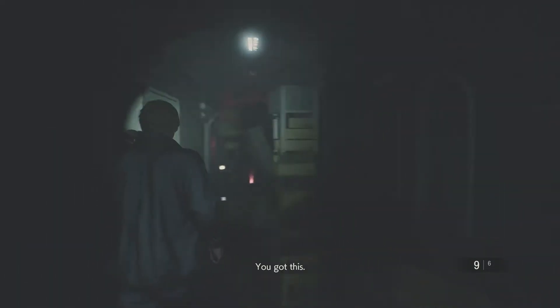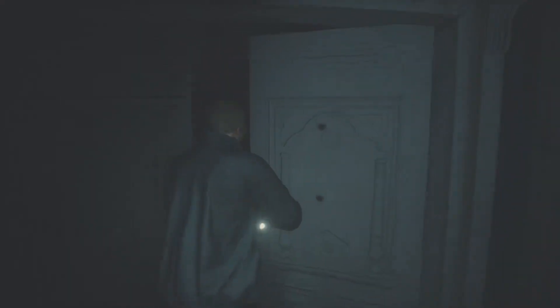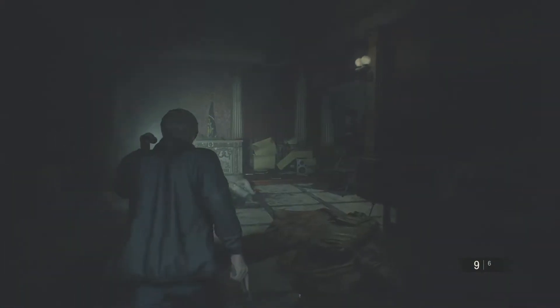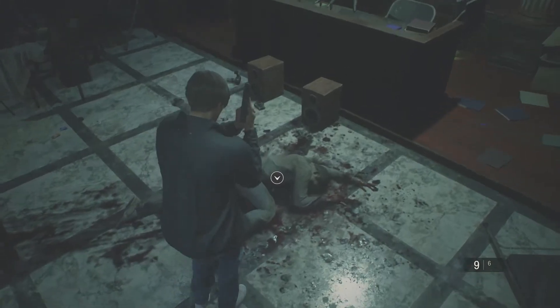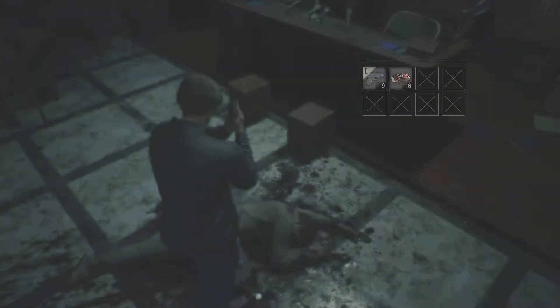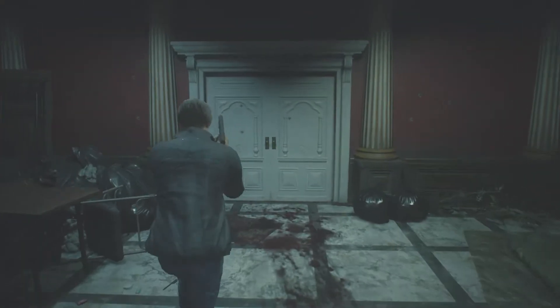There's a room here but we can't actually get in at the moment, and there's another one here which we can get into. Don't worry, there's no danger in here. We can just turn on the light. This is the press room, and there are some bullets hidden underneath this body. Let's collect those. If there's nothing else in here, let's get out.